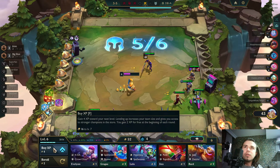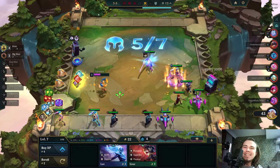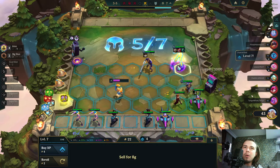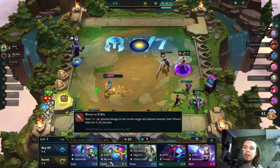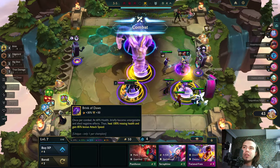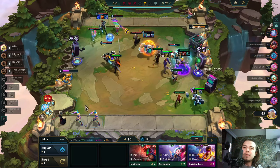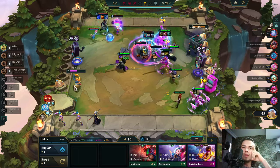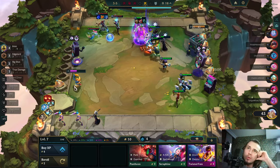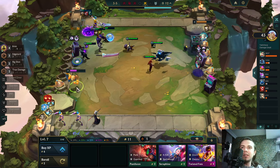Switch headliner for sure — I have to go all in here. And I hit it — I just hit it. That's just great. Brink of Dawn for Yasuo for now. Warmark for this. I will sell Yasuo anyway, so not a problem. That was a great choice — leveling up and rolling for headliner. We hit 8-bit for 8-bit as well — that's great.